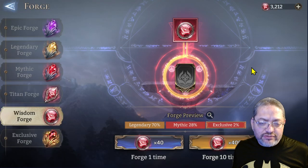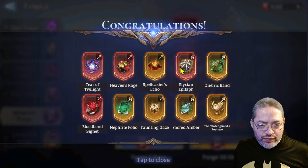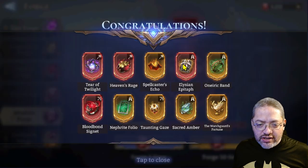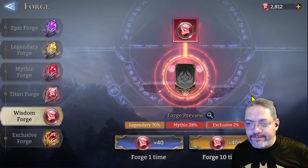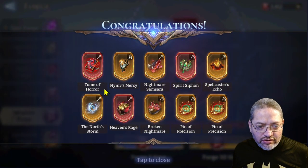Everything else is going to become mytho. Twilight artifacts are always welcome. We get some to upgrade Elysian Epitaph — I do like this one, I'm already leveling one. I need to check if it's not at 25 yet so I can start on the second one, because I like to have these on the shielders and healers. It's a very good out-of-effect artifact. No exclusives so far, but that's the RNG.